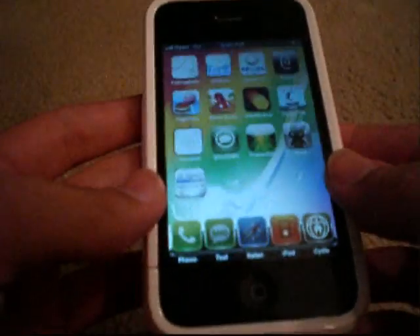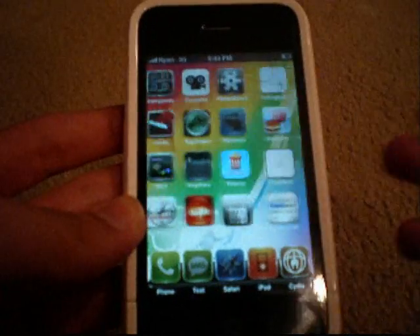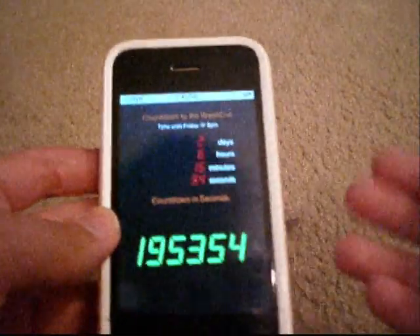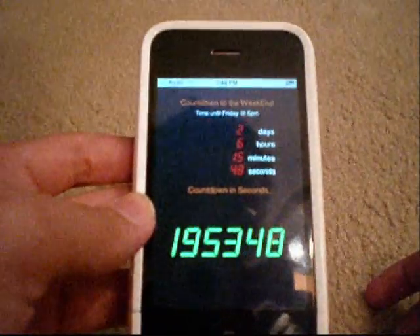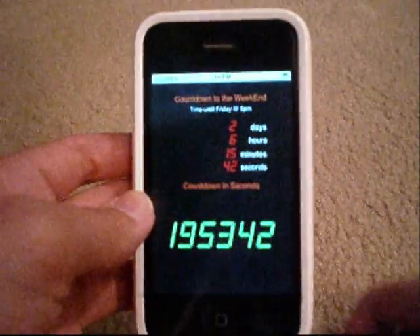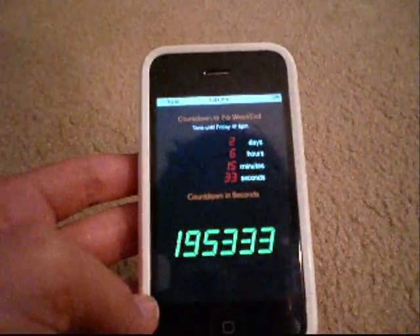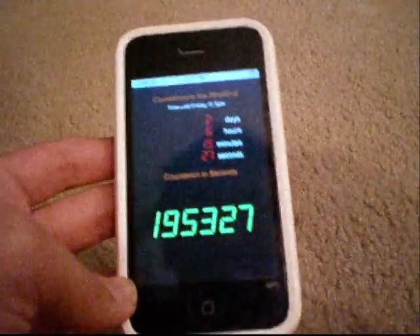The next app is Countdown to the Weekend. This used to be 99 cents but it's free now — I'm not sure if it'll stay that way, but I definitely would not pay for it. It shows you have, for example, two days, six hours, 15 minutes, and 50 seconds until the weekend, counting down to Friday at 5 PM. It also counts down in seconds at the bottom. It's kind of cool for students — everyone counts down to the weekend anyway — but it's funny and it's free, so why not grab it?